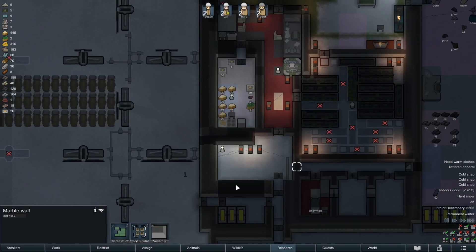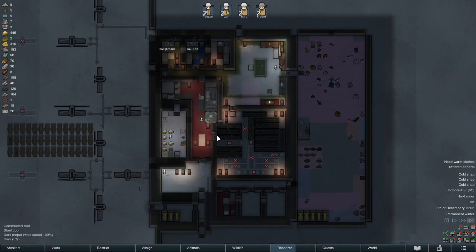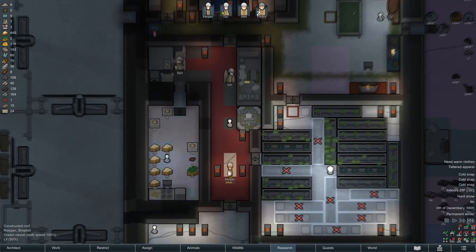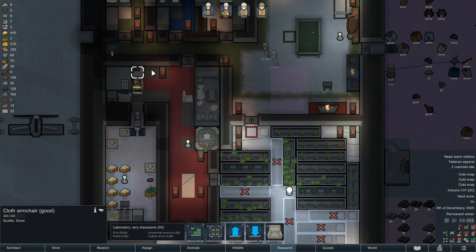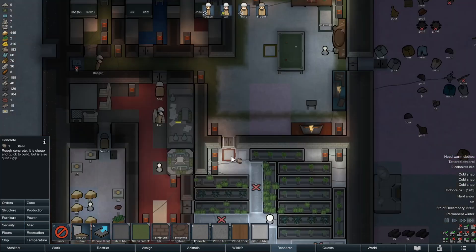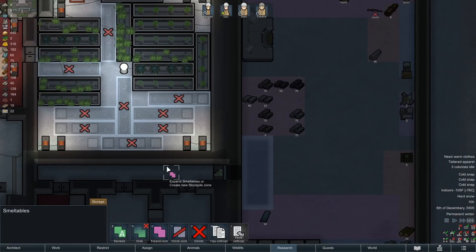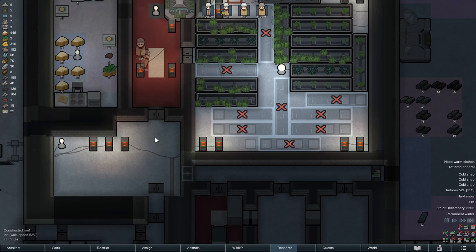We'll be okay with just these three more, since there's not a lot more that we're going to need here. Maybe we won't even need those three, which is good. Perhaps another battery is in order, but it'll probably take a lot of components — they take two, and 70 steel is a tall order. I was going to move this out once we got another pawn and make another chair, but we're using the cloth on the floors. I don't like wasting steel on doors.